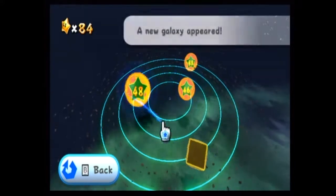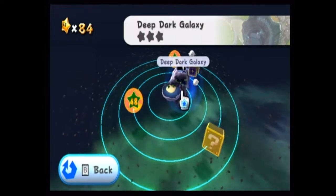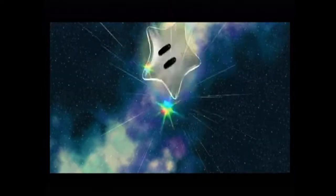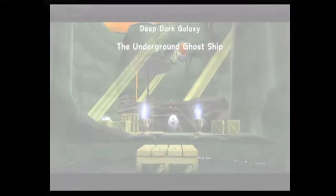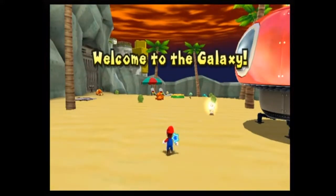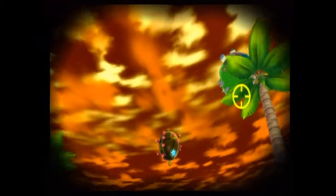Goes in order. This is 52, 46, 48, and I don't know. So let's start with 46 because that is the lowest number. Deep Dark Galaxy. Let's fly here. If you remember me talking last time about some type of Easter egg involving that gate planet where we were collecting the purple coins, this is the galaxy that has that little thingy. The underground ghost ship — ooh, spooky. Before we go to that underground ghost ship, I'm going to show you this little Easter egg. I'm not quite sure if we can get to it now because this is the first star in this galaxy, but we'll give it a try.